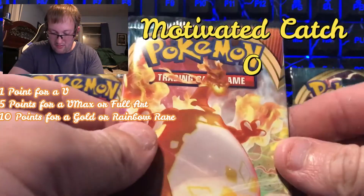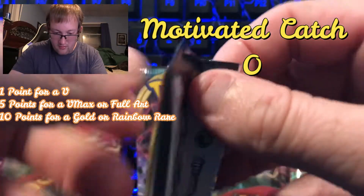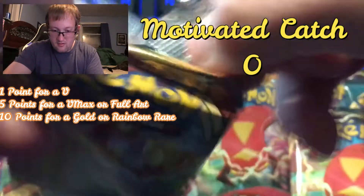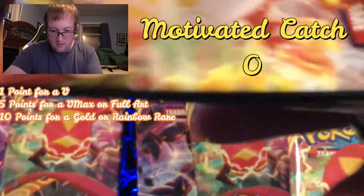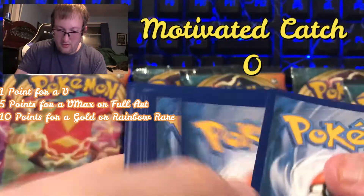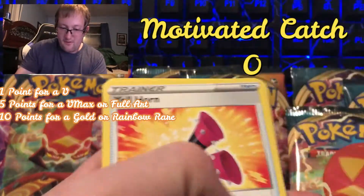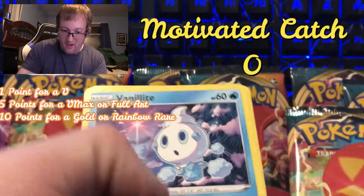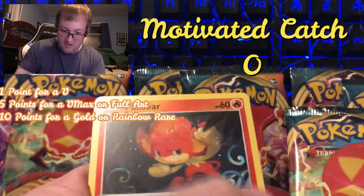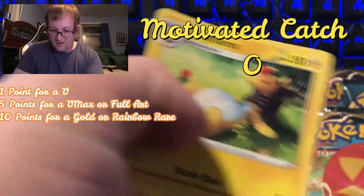Let's go to this one next. Come on, buddy. Another dud. That's not good. Energy, Ferret, Yellowhorn, Flaffy, Vanillite, Gothita, Nickit, Shelmet, Lavitar, Pantheer, Reverse, and Incineroar.